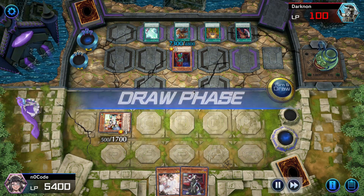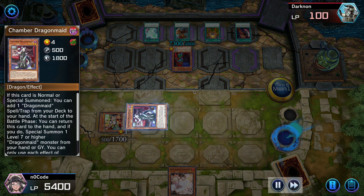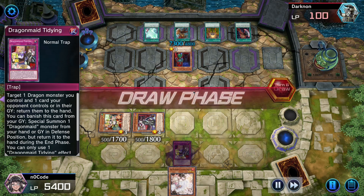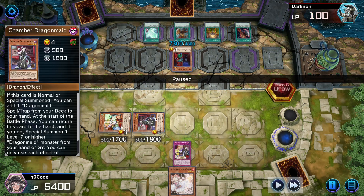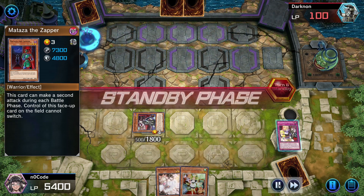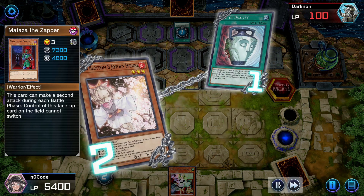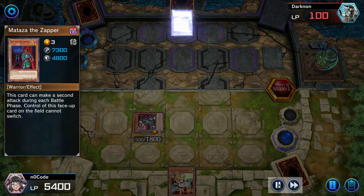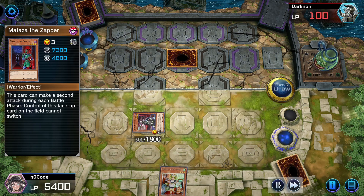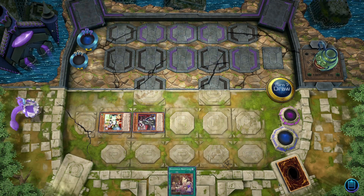Which is fine. In retaliation, I play Chamber. I could have just normal summoned Chamber here and built a better wall, but it's neither here nor there. I use Chamber to get Tidying and then bounce the Mataza back to hand. They then use Pot of Duality — just Ash Blossom that and end the turn. All they can really do is set a card, and there we go.